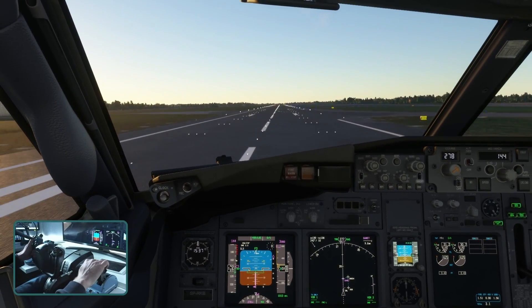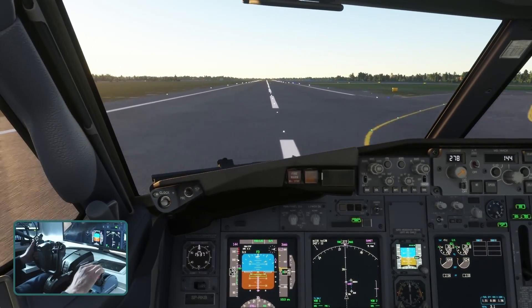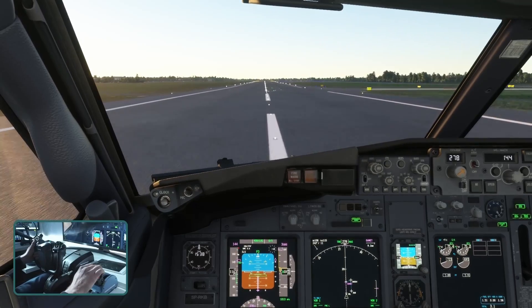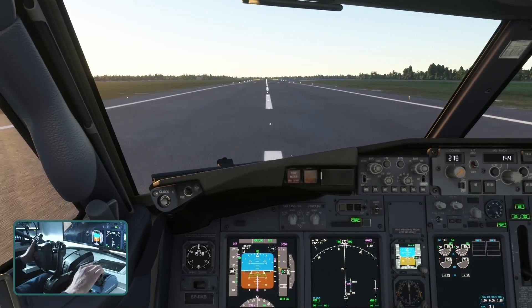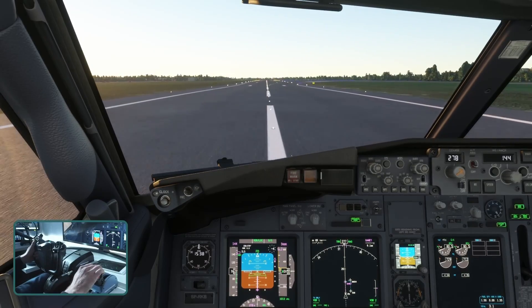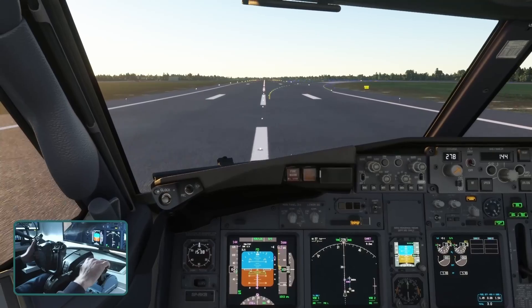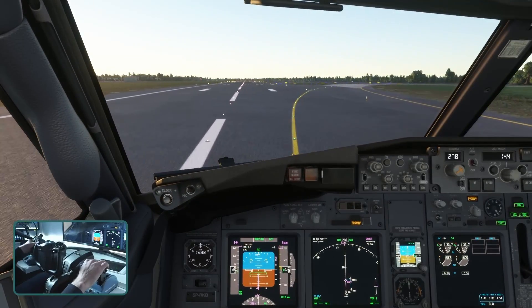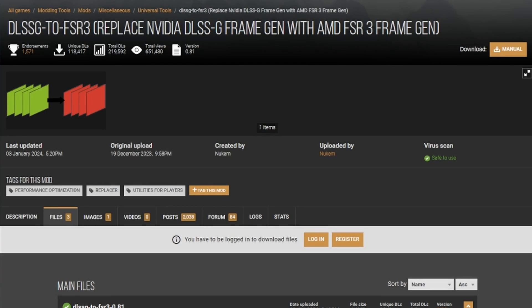What it does is allow you to turn on the little switch in the sim that says to turn on frame generation, but it doesn't actually use Nvidia frame generation. Instead it uses AMD FSR frame generation, and it allows you to use that in the sim. It's quite clever. I wanted to check it out and see if there are any drawbacks and if it really does make a difference, so I'm going to run through the installation process.